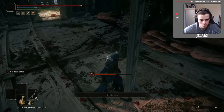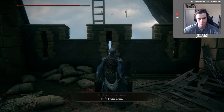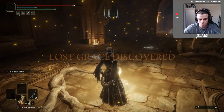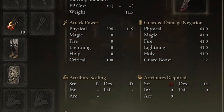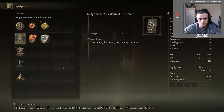Before going further, back at the snowfields I completed the hidden puzzle to get to the Haligtree where Melania is. Once I got to Melania's tree, I made my way through everything — it took quite a while and I got some goodies along the way — but I was finally able to make it to the arena where Melania was. For a good ten to twelve hours, I was fighting Melania. This boss is too hard.